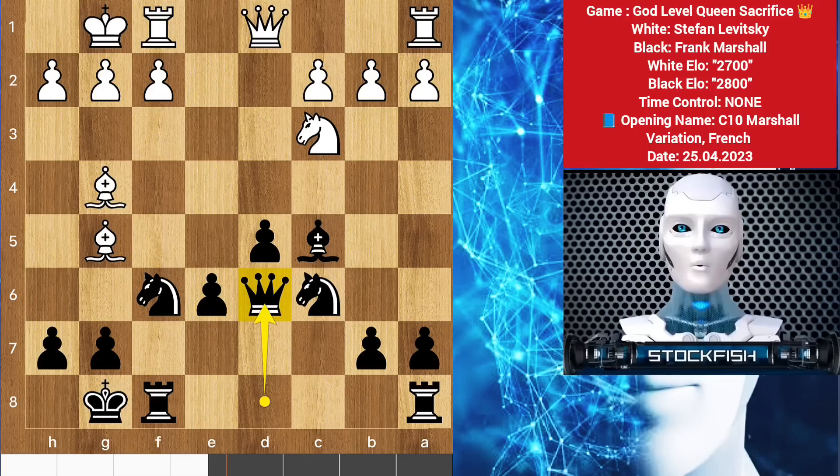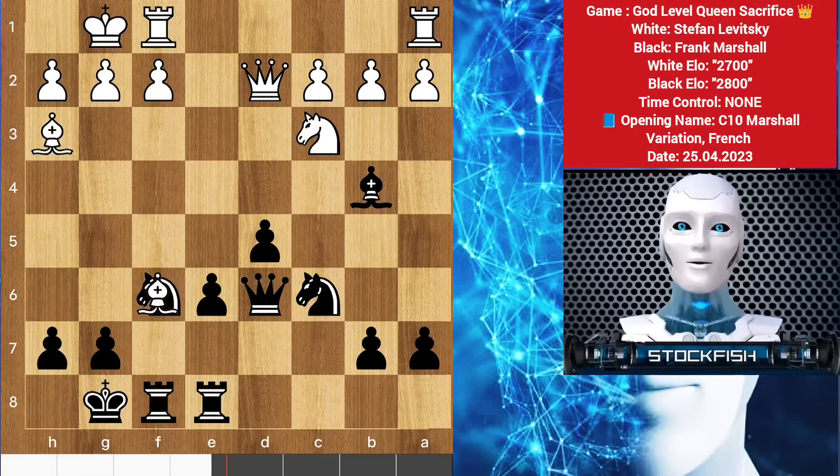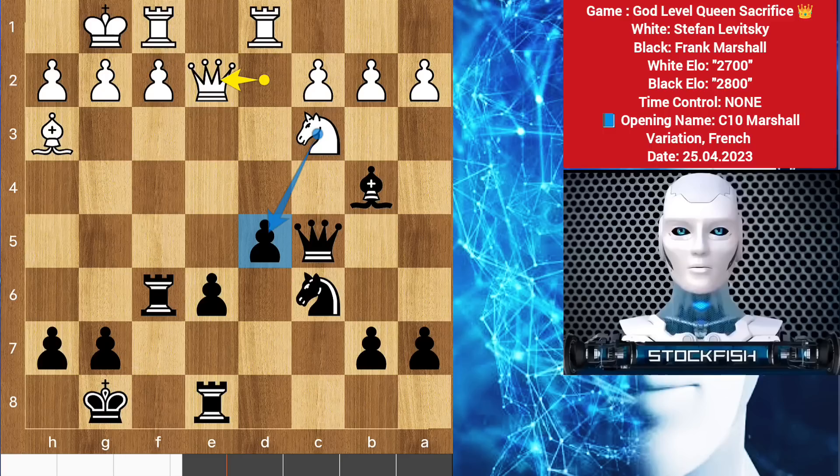We have bishop to g4, queen on d6. Frank Marshall's plan is to play queen e5 to target it, then after takes takes, double up the rooks on the f file to attack the f2 pawn with full power. So bishop on h3, rook slides to e8, queen up to d2 to link the rooks and prepare for rook d1. Bishop b4 and bishop takes, rook takes bishop, rook here, queen here, queen on e2.